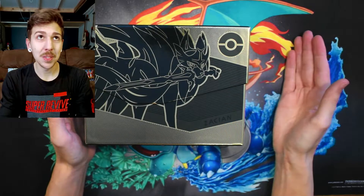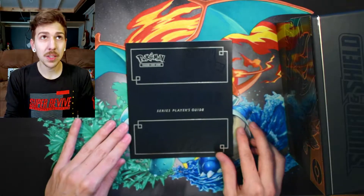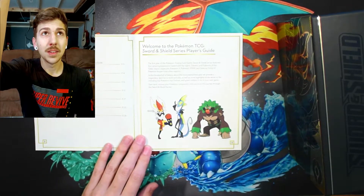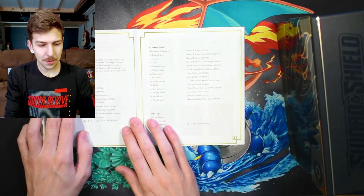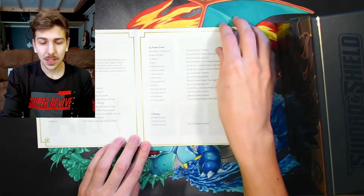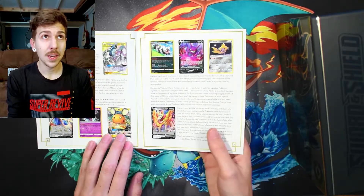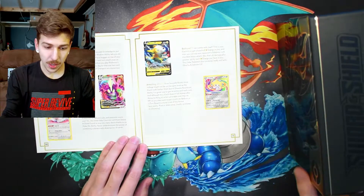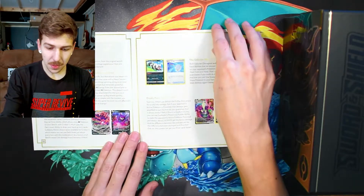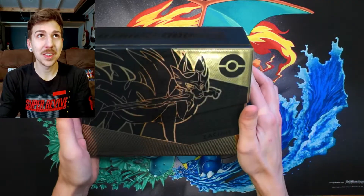Aren't these boxes so pretty? They're a little bit bigger than the regular ETBs. We got a beautiful series player guide. We're going to take a good little look through. They have a deck list that you can try out and they give you a whole bunch of cards that play well with the cards from this box, mostly the promo. But let's just get to opening this thing.